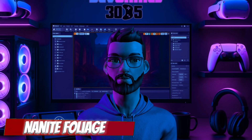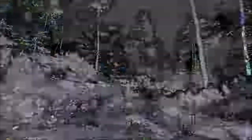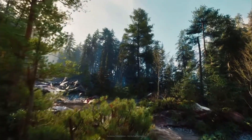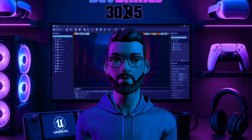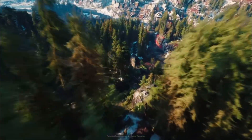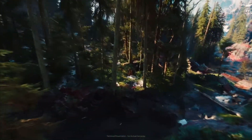Nanite Foliage is finally here in UE 5.7. That means trees, grass, and bushes now fully support Nanite. No more ugly LOD popping, real-time dynamic lighting with Lumen, and best of all, better performance. Epic demoed a scene with over 70,000 trees running at nearly double the FPS. If you're building open world survival games or anything with dense landscapes, this is a massive upgrade.